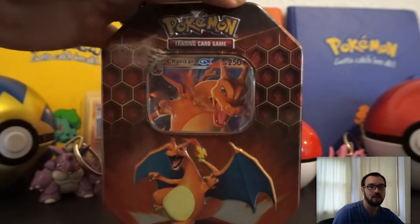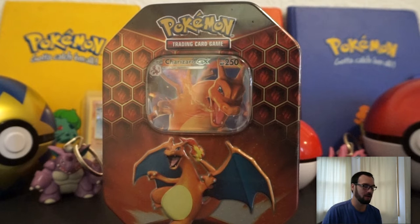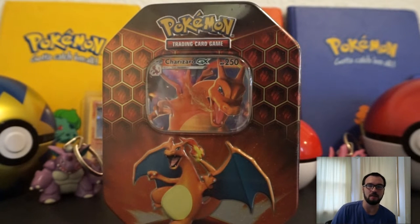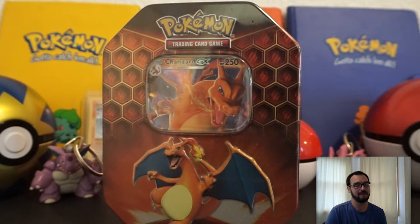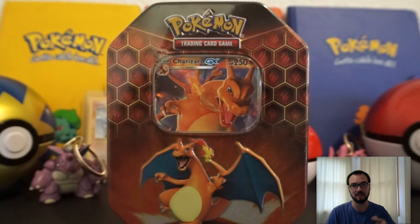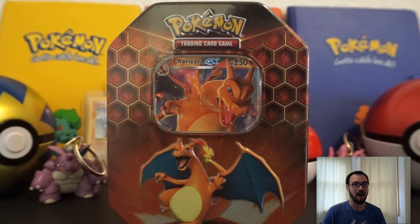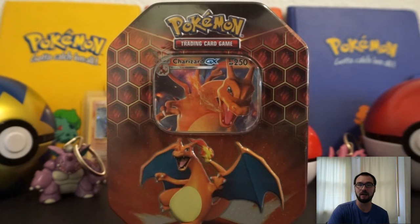We are looking at the Charizard tin right here. Charizard — basically anything you slap a Charizard name on adds five dollars to it if not more, and that's why I bought it. I bought it for the resale value of the promo card as opposed to Gyarados. I like Gyarados a lot more than Charizard, but I figured you guys probably want to see it. What I'm really looking for in Hidden Fates is the shiny Umbreon and a shiny Lycanroc midday form.